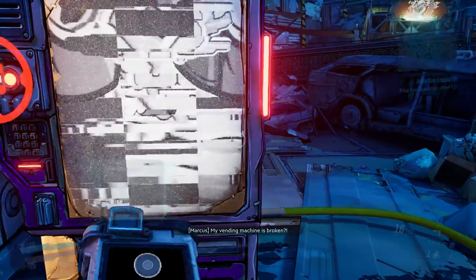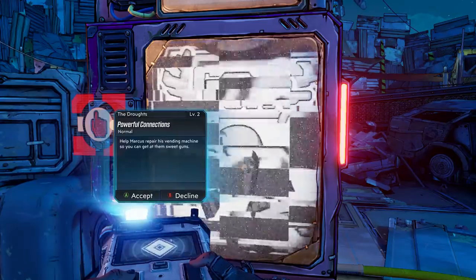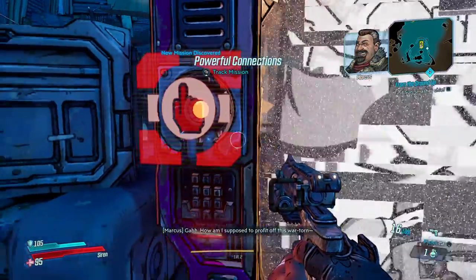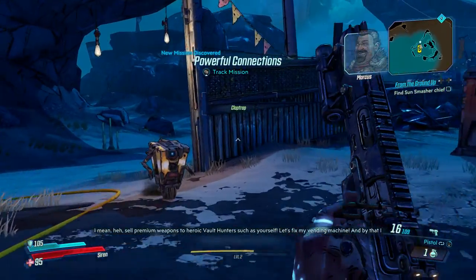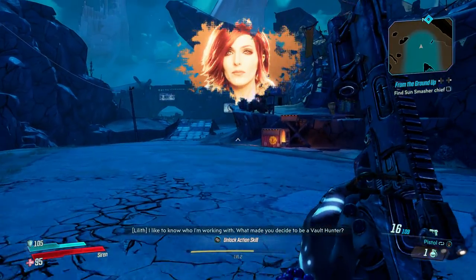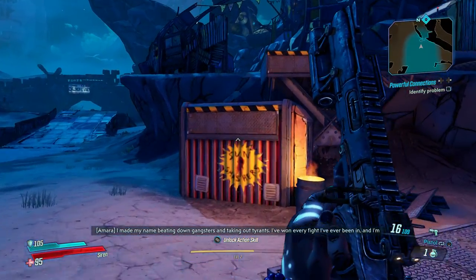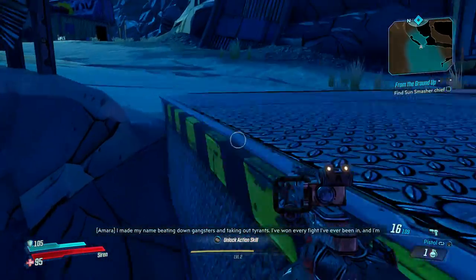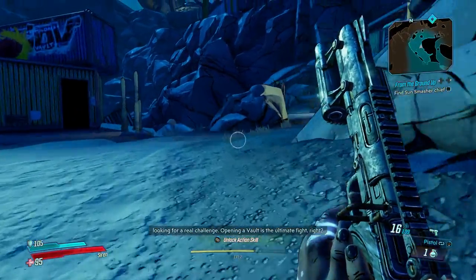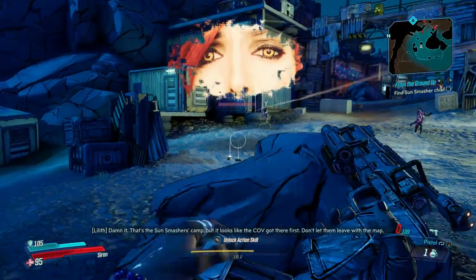What's Claptrap doing over here? My vending machine is broken! Help Marcus repair the vending machine. How am I supposed to profit off this war-torn situation? So check with powerful connections — okay, so that's a side mission I'm pretty sure. That's the Sun Smasher's camp, but it looks like the COV got there first.